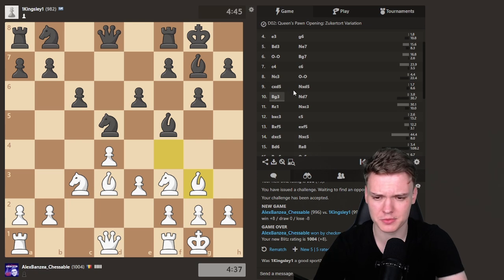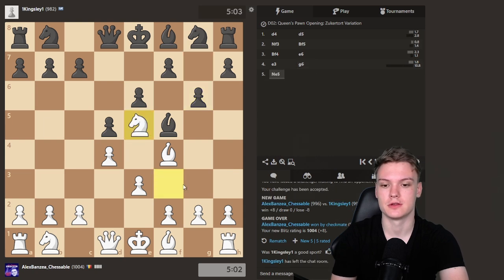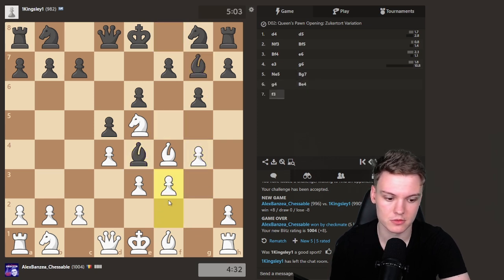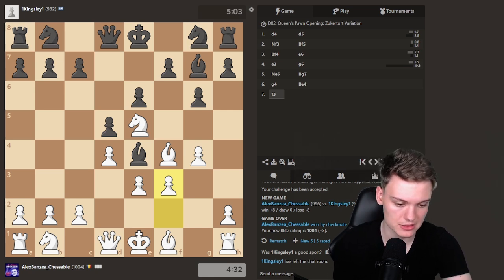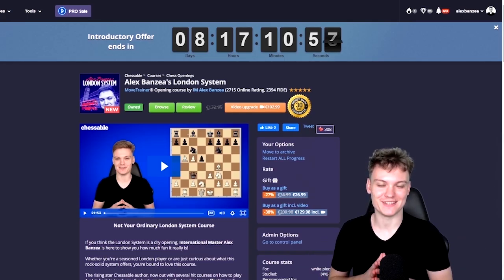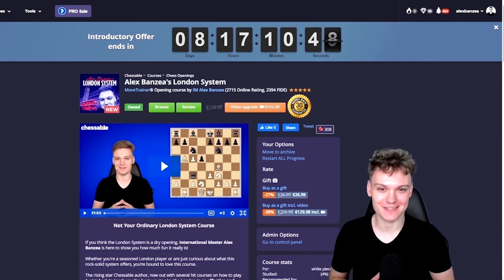Yeah, this was a strange opening. Could have gone for something more like Nf5, trying to play g4 so the bishop gets trapped — but I simply didn't want to get into stuff that's a bit more advanced. I just wanted to keep it simple and get a game. Thanks a lot for making it this far into the video, and if you're interested in checking out my London System course, that will be the first link in the description. Thanks again, and I'll see you around on the channel. Take care.